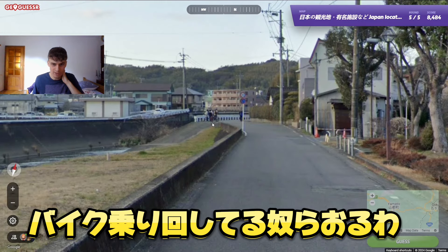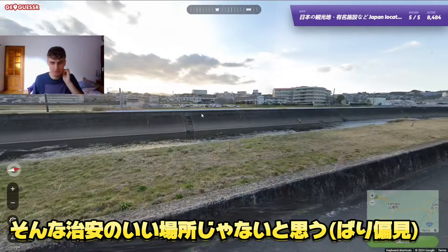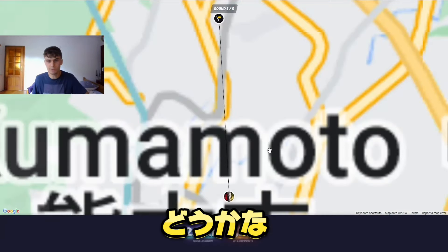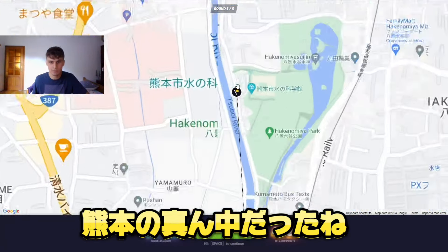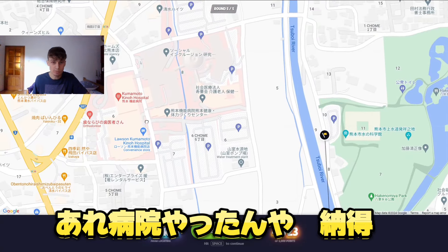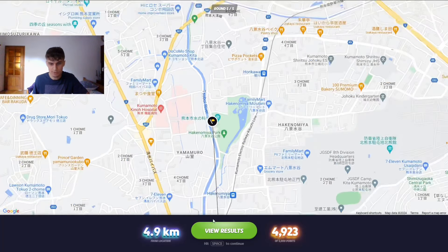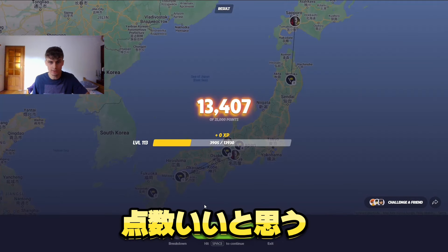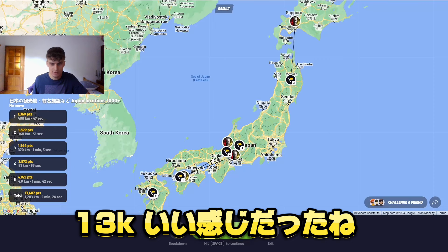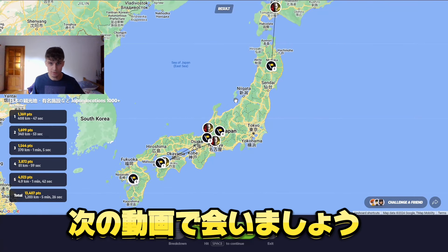There are some guys on bikes, so maybe it's not as quiet and peaceful as I thought. Let's see — yes, it was right in the middle of Kumamoto, near the river. That building there is actually a hospital — makes sense! The final score is 13k, which is actually pretty good. Thanks for watching, see you in the next episode!